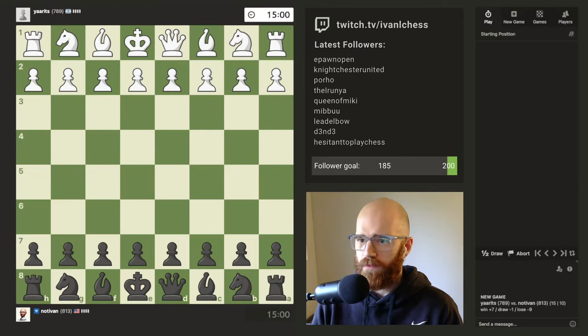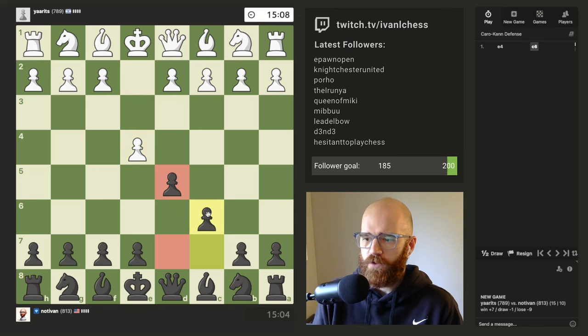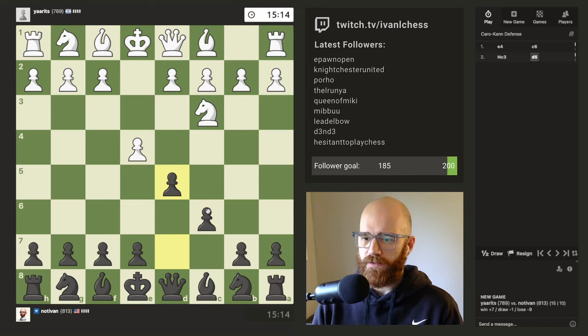What's up Chess Amigos, welcome back to the grind. Playing as black today. E5. We'll just play our standard Karakan opening. Nothing fancy here. I'm slowly learning how to play the Karakan a little bit better.